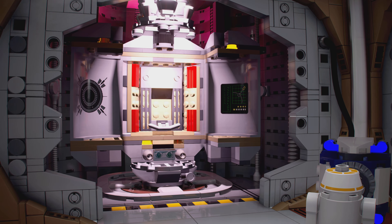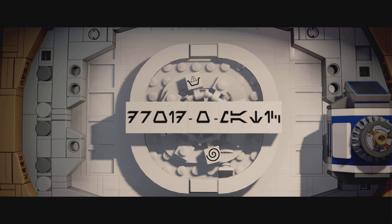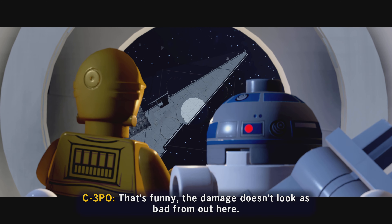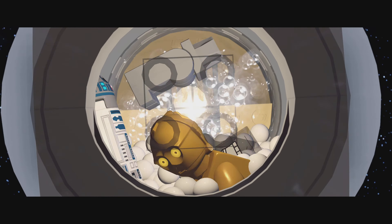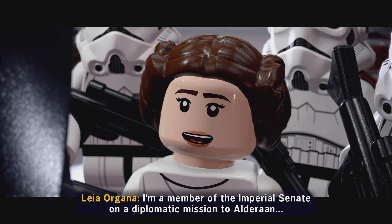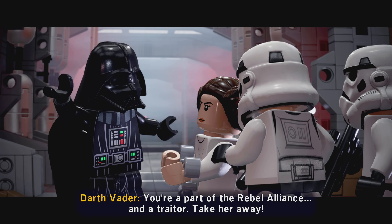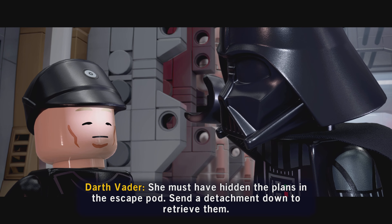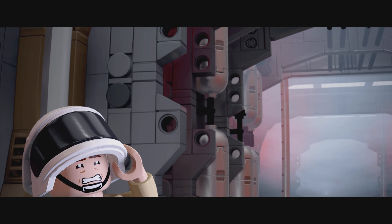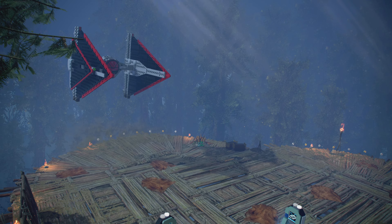I gotta love that skip function. The damage doesn't look as bad for her yet. I am a member of the Imperial Senate on a diplomatic mission to Alderaan. You are part of the Rebel Alliance and a traitor — take her away! They must have hidden the plans in the escape pod. This makes me want to watch A New Hope again — that is still my favorite Star Wars movie.